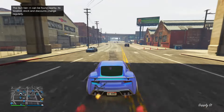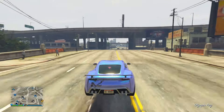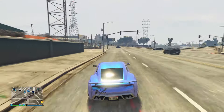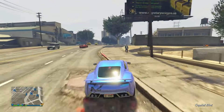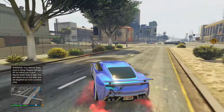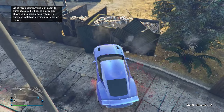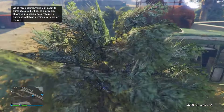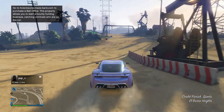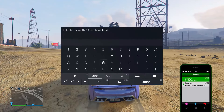The only real requirement for this method is you need a Mobile Operation Center — that big black truck that comes with the bunker. You also need the Work Dispute mission unlocked. To unlock it, you need to complete around 25 bunker resupply missions.